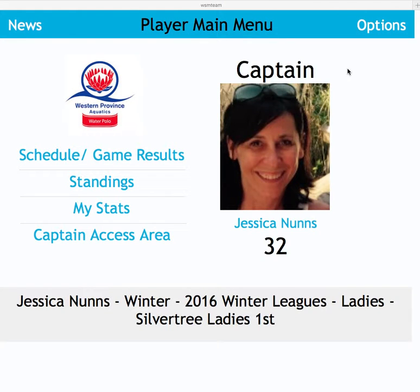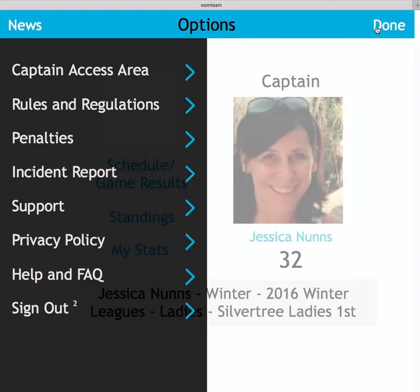Player menu options. Select the options from the player main menu. Here in this case, Jessica is a captain, so she should have access to a captain access area, which is discussed in another video.